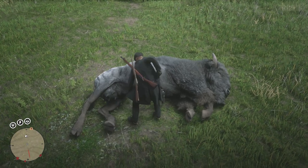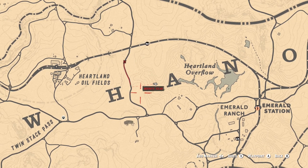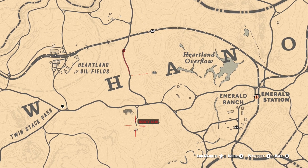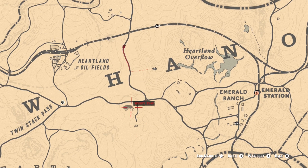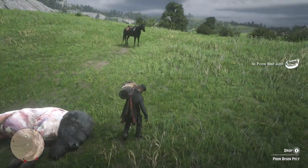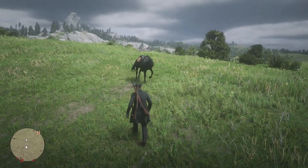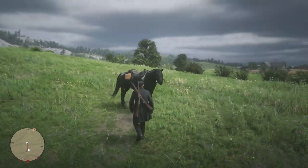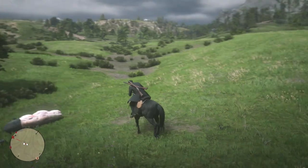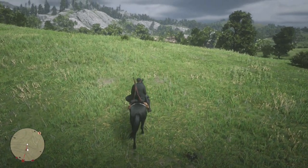I use my bolt action rifle and try to go for headshots. The location is actually right in the middle between the two map markers. After you kill the bison, pick up the skin and then just drop it — you're only losing the pelt. Everything else — the meats, the horn — goes in your satchel, and that's what gives you the good money. If you kill all five bison you can easily get 20 meat out of that, which sells for a decent amount.